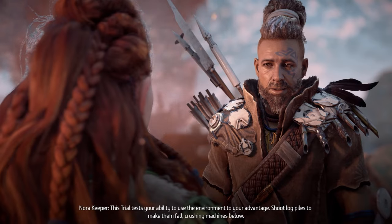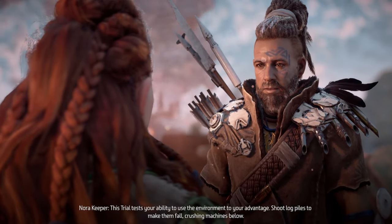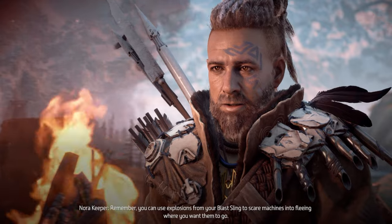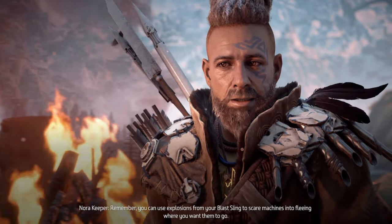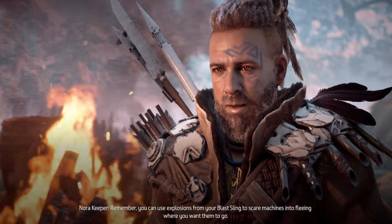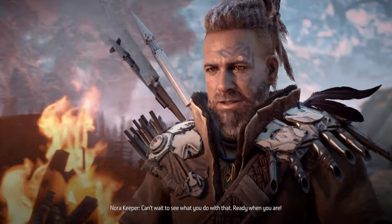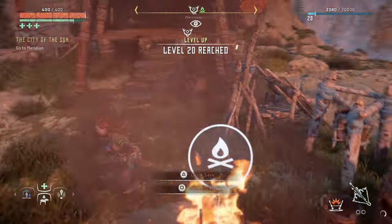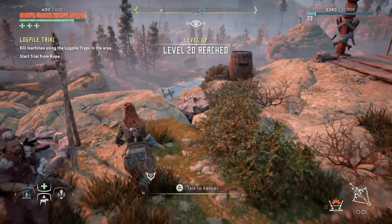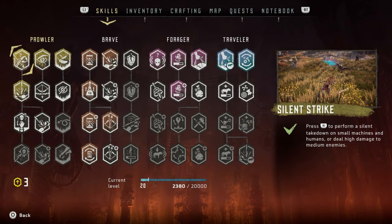You can use explosions from your blast sling to scare machines into fleeing where you want them to go. Let's try this — ready when you are. I'm getting really into this now. And I'm at level 20! Give me a second, guys — I haven't decided what skill points I want yet.